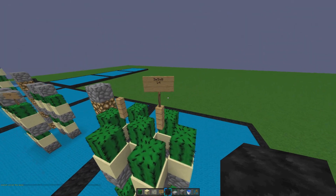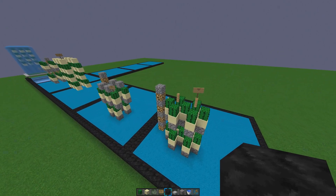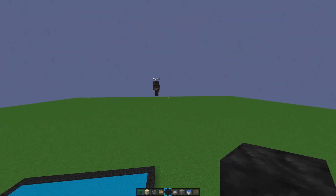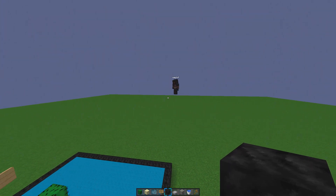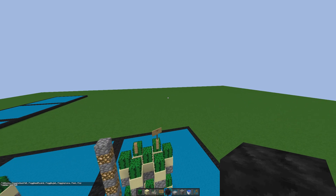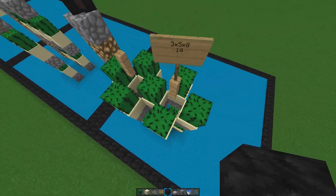Welcome to another episode of Factions 101. What we're going to be covering this episode is purely cactus farms. What we're going to be doing next episode is probably pumpkin farms. We should really stop saying what we're going to do in the next episode, because it never happens. We've been saying we were going to do base criticisms, but that never happened. Anyway, this episode is going to be based on cactus farms.